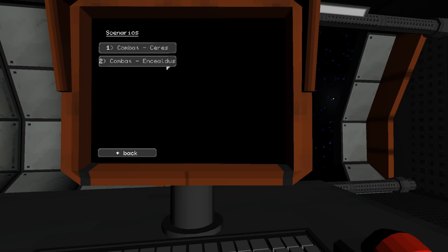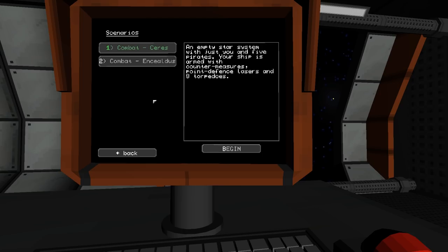What I'm going to be doing in this video is trying the Combat Ceres scenario — an empty star system with just you and five pirates. Your ship is armed with countermeasures, point defense lasers, and eight torpedoes. I'm pretty much certain I won't complete it, because I haven't yet.